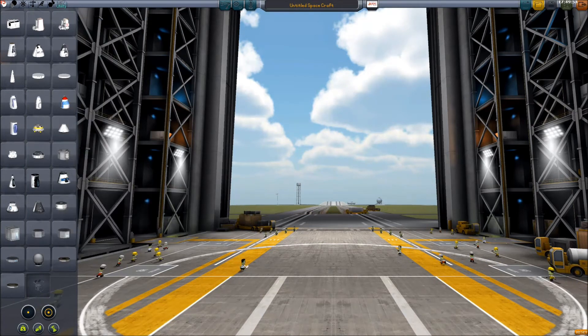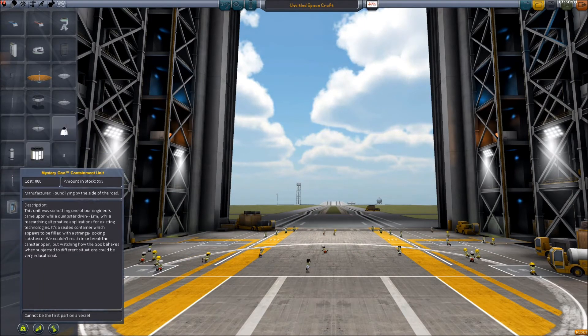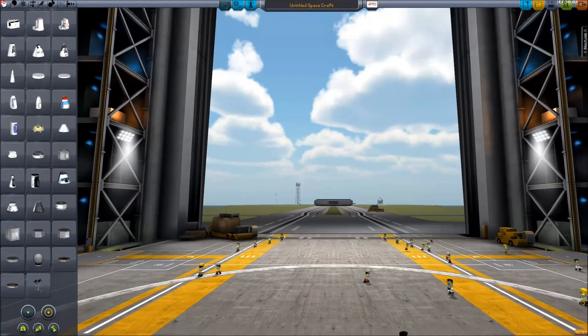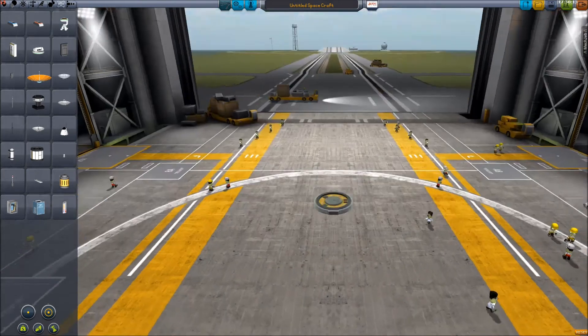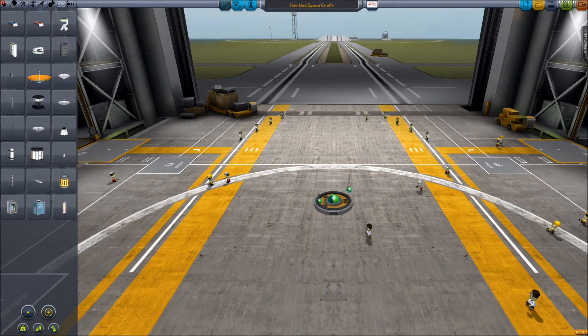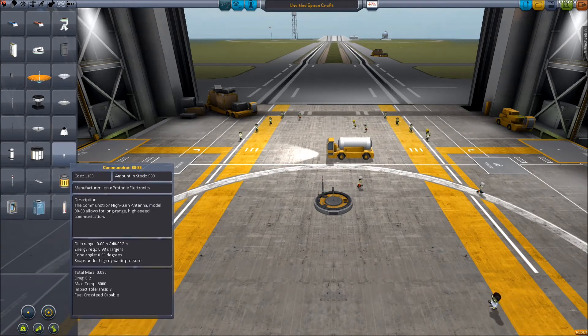Looking at the dishes — there are the built-in ones and two omnidirectional antennas. We've got the Communotron 16 and the Communotron 32. Then there are lots of dish-type things. The one I'm using at the moment has a range of 50 million metres — 50,000 kilometres. There are other ones: this one is 40 gigametres, and there's another at 90 million metres.